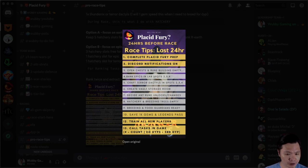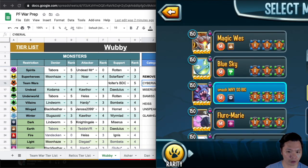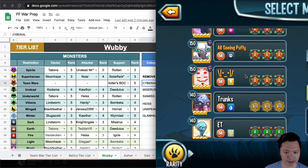Number seven is to decide which monsters you want to unlock runes for or change runes on, because you want to take those ex-runes off and put them onto other monsters. I'm going to take you through my process — I did it just before but forgot to hit record, so this is an easier, shorter version. In Placid Fury we have a list of all our best monsters in each category for each book: Denier, Attacker, and Support. I've already started going through my list and I'll go through it again so you can see a couple of examples.